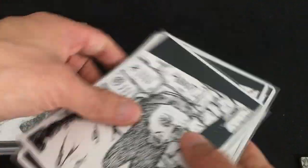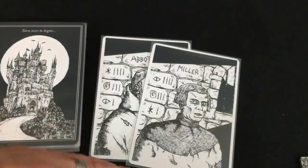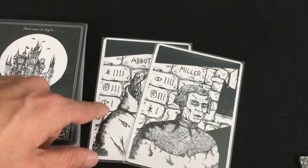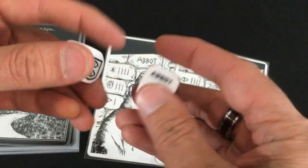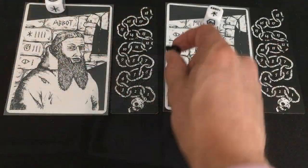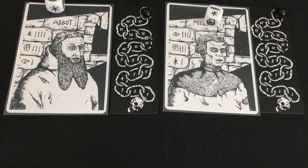I'm going to draw randomly because I think it's fun to die in this game. Our first character will be the Abbot, with a ton of Will and some Might but almost no Cunning. And then the Miller — very cunning. This is actually a pretty balanced pair; he makes up for the Abbot's weakness, and his Willpower weakness is covered by the Abbot's strength. They each grab their custom die labeled with their name. They both start at 18 life, and if either goes to zero, you lose.